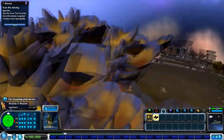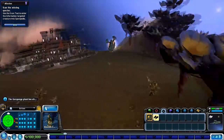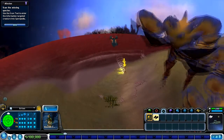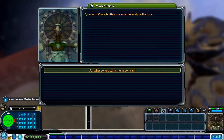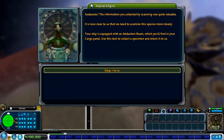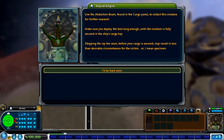So we've got to follow our little radar thing - it looks like it's pointing this way. Now it's beeping faster and faster. There it is, I see him! We're getting stuck in a tree - it doesn't want me to get any closer there. Okay, there's another one over here. Come here, I'm going to get you. There we go, got him! Our scientists are eager to analyze the data.